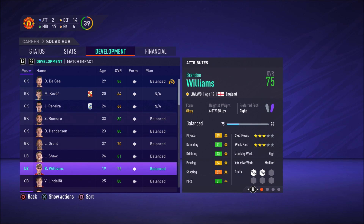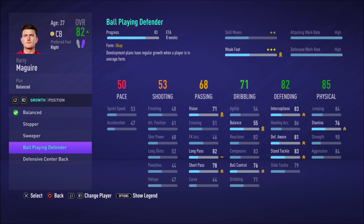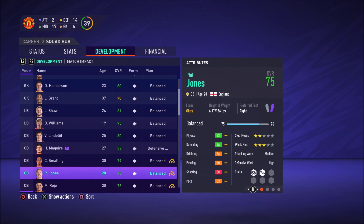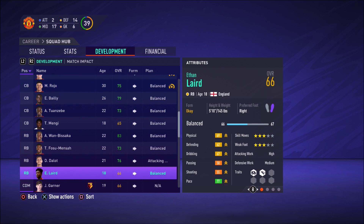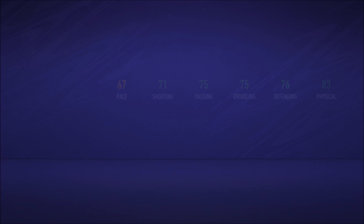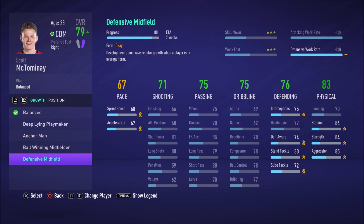For older players, Harry Maguire could probably use some help with his defensive skills. If you know Maguire is solely going to be a defender, why keep training his shooting, passing, and pace? You might as well dedicate all his training to something like 'Ball Playing Defender' for good vision and passing, or 'Defensive Centre Back' to increase his sprint speed, acceleration, and tackling ability. Scott McTominay is another one — as a central defensive midfielder, we want to make sure he's very good at his defensive work.